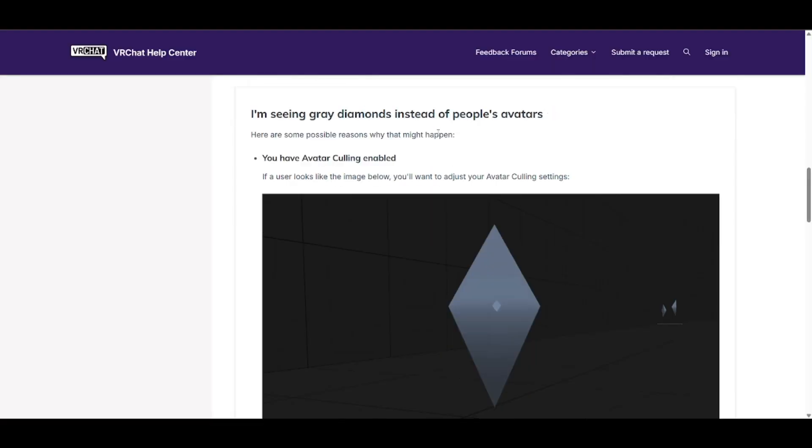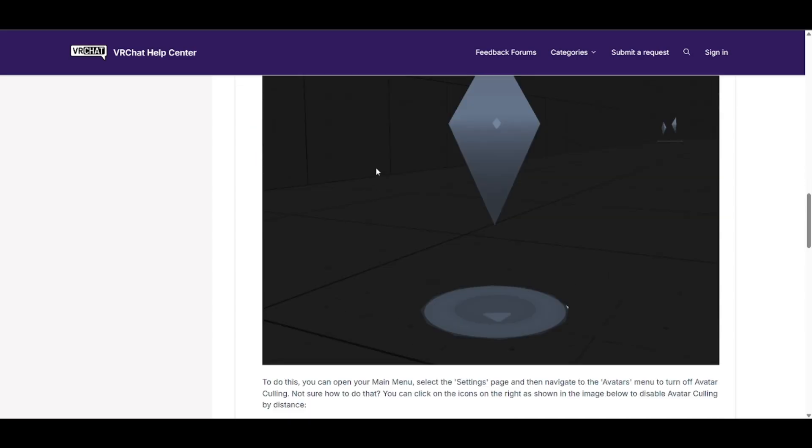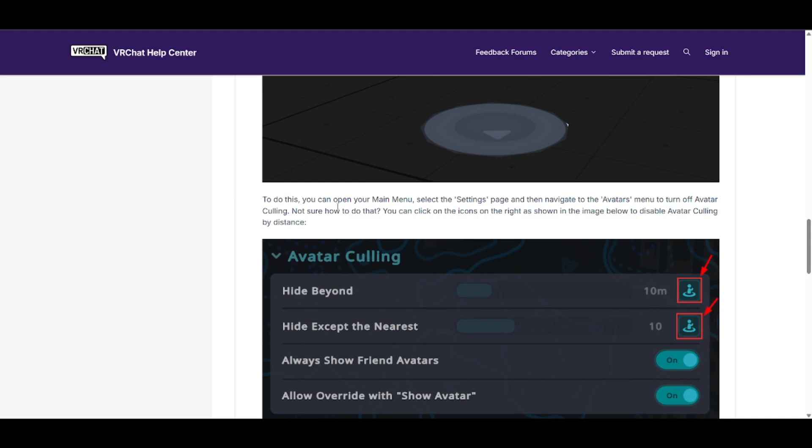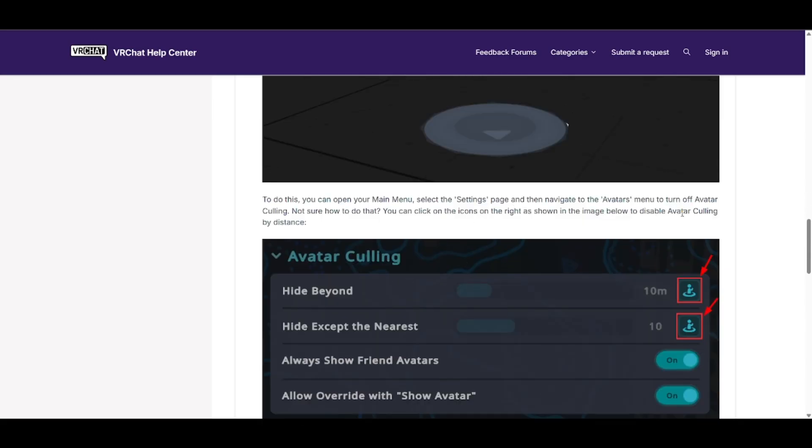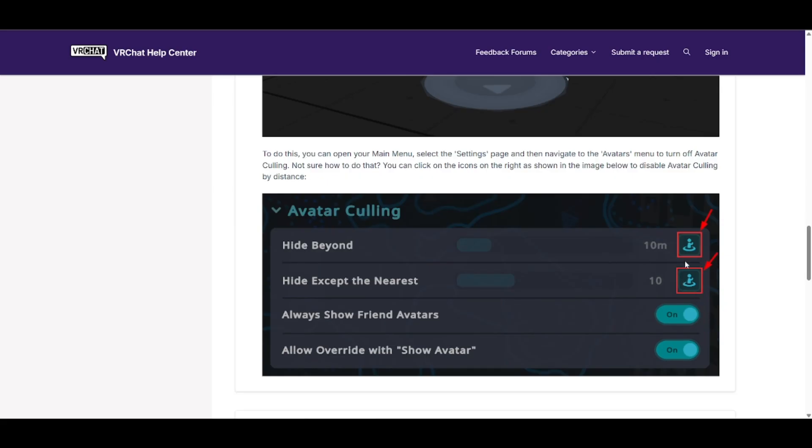If you see gray diamonds instead of people's avatars, you have culling enabled. You can change this by going to your main menu, scrolling to the settings page, and navigating to the avatars menu. Once you're there, click the right buttons to change your avatar culling settings.